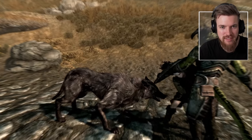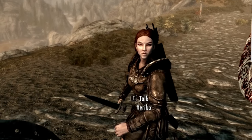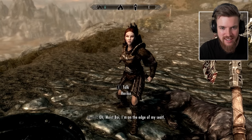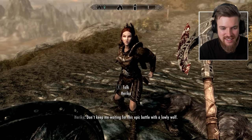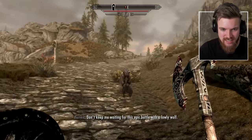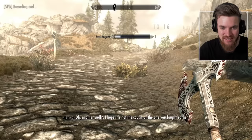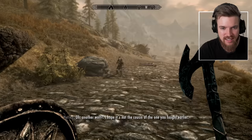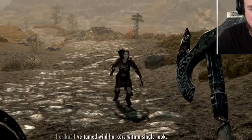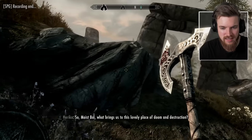'Herika, watch me take out this wolf!' She responds: 'Looks like you've got quite the swing. That wolf didn't stand a chance against your mighty war axe. Remind me to stay on your good side in a brawl.' She knew I had a war axe, which is really interesting. More wolves appear and she taunts: 'I hope it's not the cousin of the one you fought earlier — they might have formed a wolf pack to seek revenge. I've tamed wild horkers with a single look. A wolf pack is like a bunch of puppies to me.' Then she asks: 'Moist boy, what brings us to this lovely place of doom and destruction? Feeling the need to make some potentially life-altering decisions, are we?'